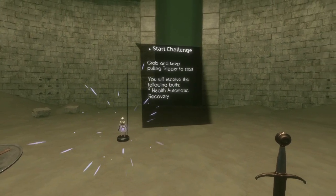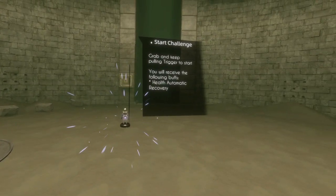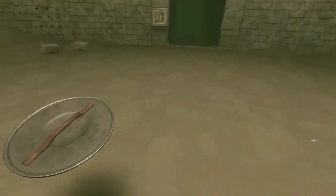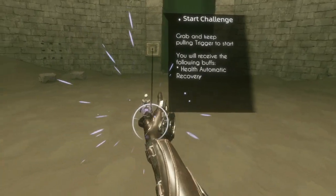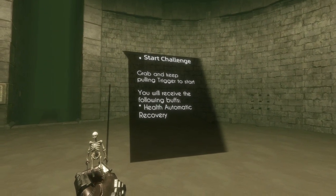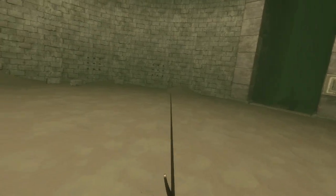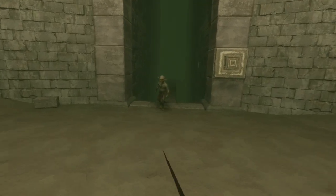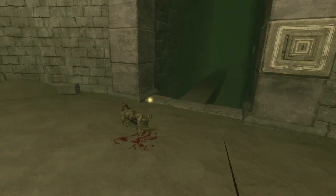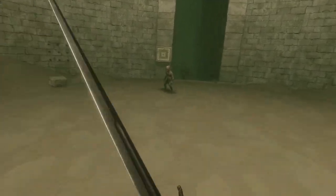Who's this guy? Can I put that on my hip, or does it have to go over the shoulder? Okay, let's grab this — and I guess we'll grab this little guy. Aren't you the cutest little skeleton? Keep pulling trigger to start. Are we going this way? I like the running.